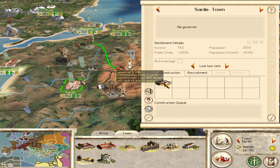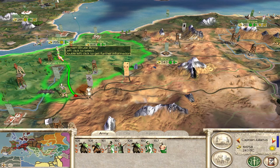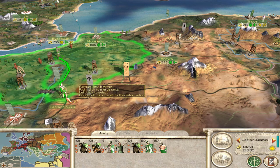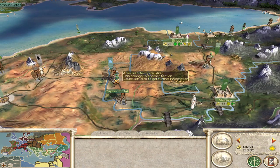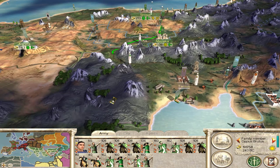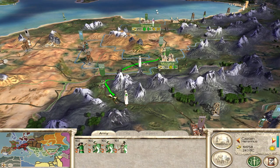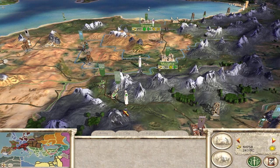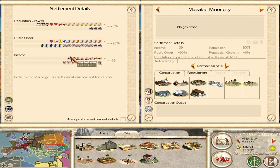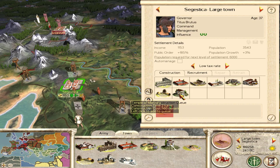Sardis can finally grow — getting the Governor's Villa and a stone wall. Combining Captain Julianus and Captain Spurius to take on some rebels next turn. Armenia is continuing to move around, so I'm sending Obvious out toward Tarsus with additional infantry support. In Mazaka there's quite a bit of culture penalty as well, so we'll upgrade the roads there and continue recruiting peasants. Getting paved roads in Segestica too.